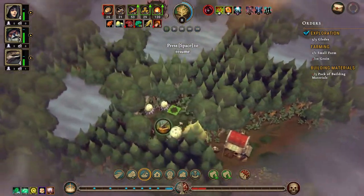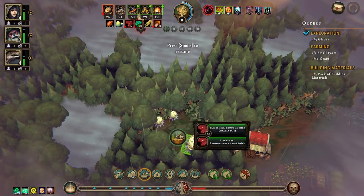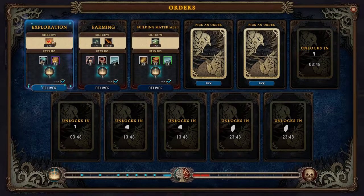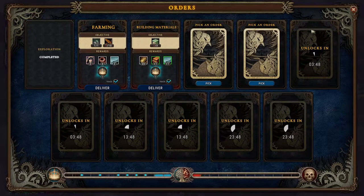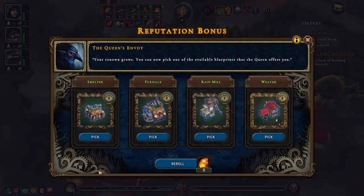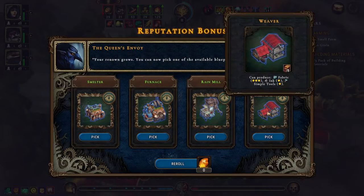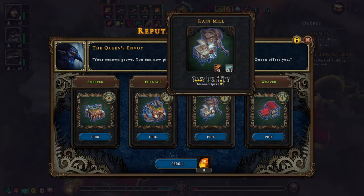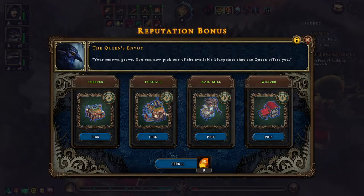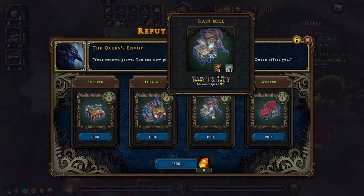Here comes the third glade — okay, we have slip shell brood mothers. So we can do this, let's deliver that, which will give us an extra building. Options are weaver or rain mill. I'll pick the rain mill — that's going to be the winner for the flour.